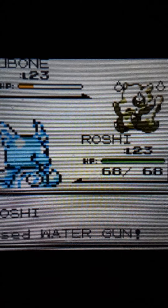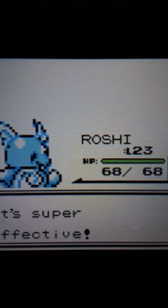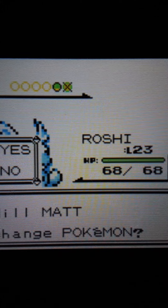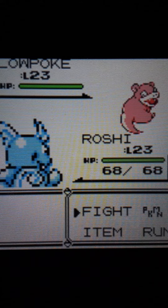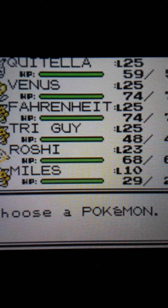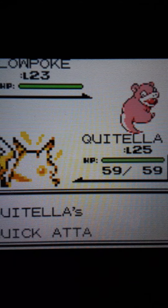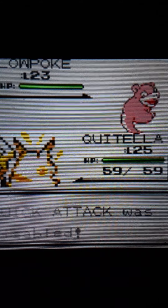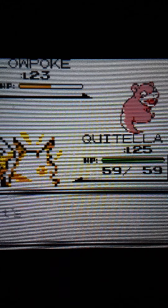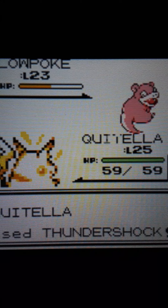A Geodude is just way better in my opinion. Now, Machop is a great Pokémon but I do not recommend catching it here. We're going to get access to Cubone later on, and there's an NPC on the route that led up to Vermilion who will trade a Cubone for a Machoke. Since it was traded, it will immediately evolve into a Machamp, plus it'll get double experience. That's the method I recommend.